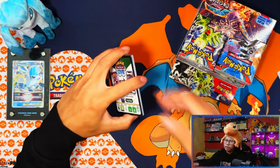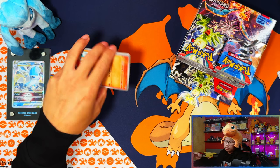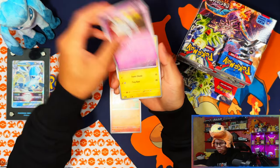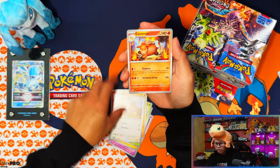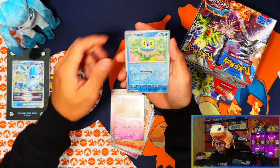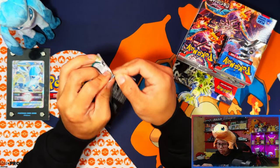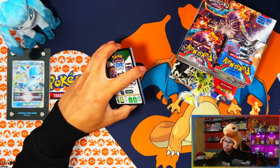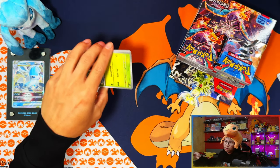For the three Special Illustration Rares I need, I think I only need the Heater and the other two — after a quick search: Geeta, Pidgeot, and Ice Cube. For gold cards I've already pulled the Fire Energy, and for full arts I still need Poppy, Ortega, Charizard, and one more.